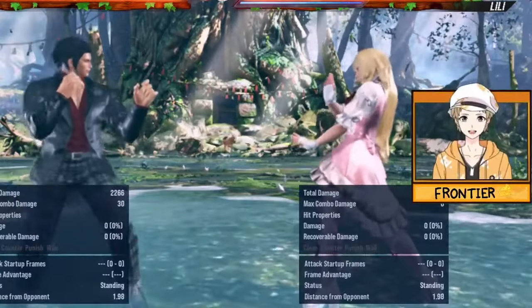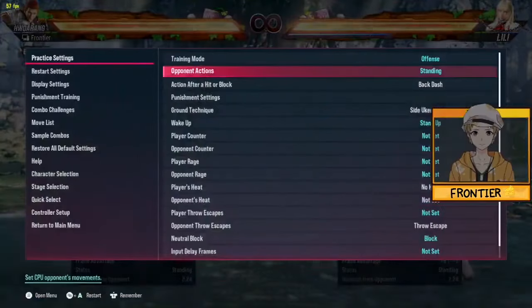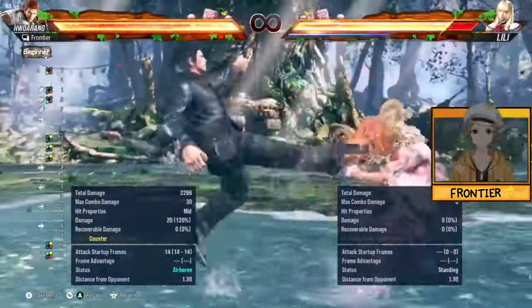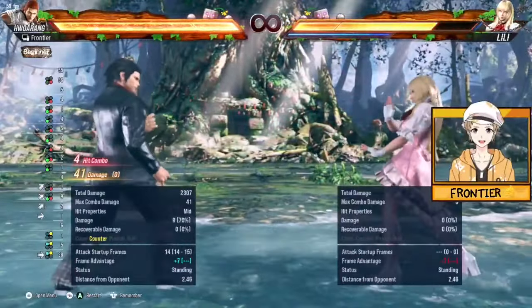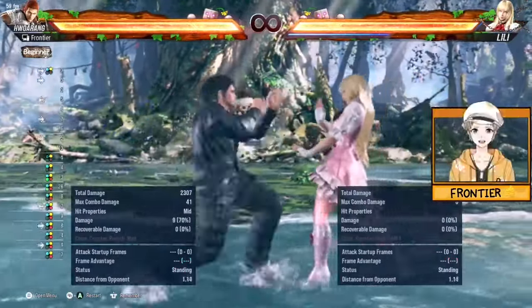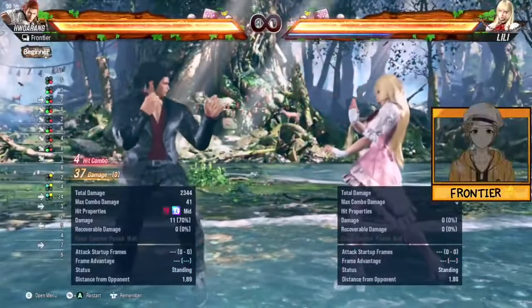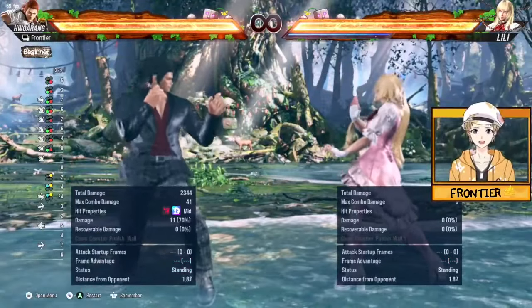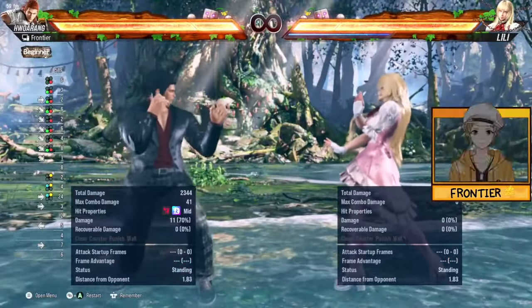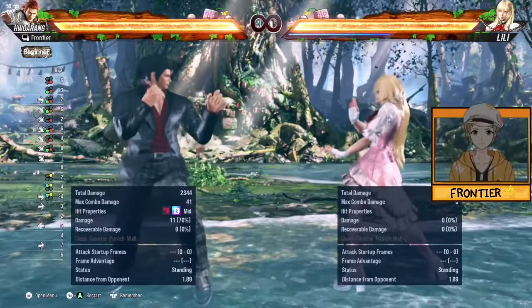Welcome back to Talon 101. F1+2 is not the same move anymore given that it no longer yields a counter hit launch and only gives you 41 damage or plus 7, where most options can be back-dashed. As a heat engager, if you don't have heat, it's plus 4 force crouch with 37 damage. It leaves a lot to be desired, and some players are looking to drop this move — but it still has a use which hasn't changed from Tekken 7.